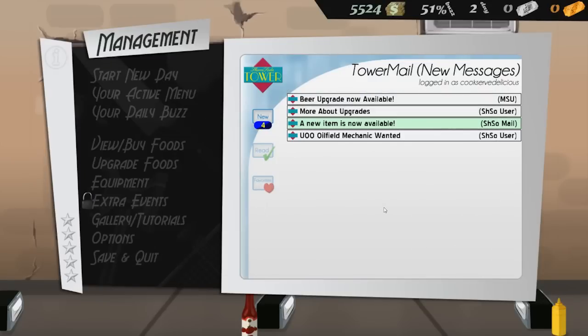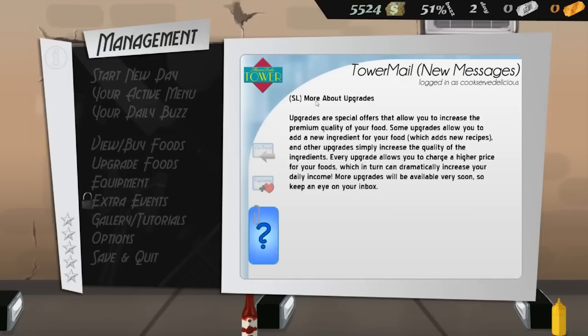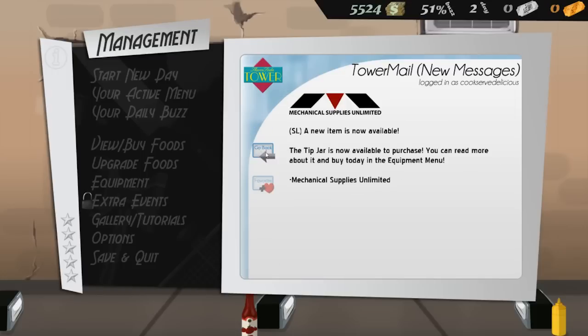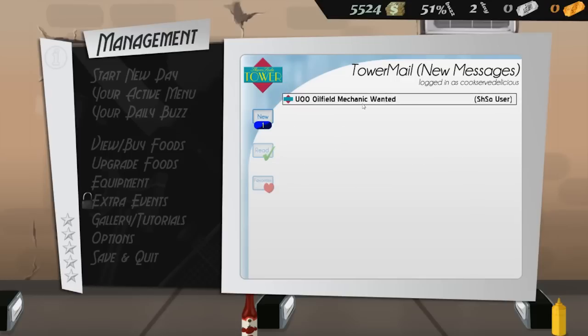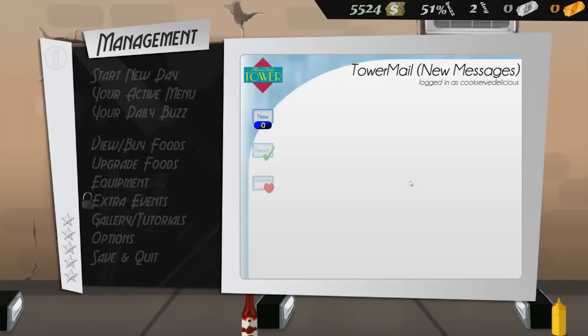Check it out — end of the day, we got some mail. Beer upgrade now available! And also — the tip jar is now available, so we can start accumulating our 100 bucks worth of tips. There's also a job listing for an oil field mechanic — anything other than spending another day in this wretched restaurant! It's stressful, and all we made was like 300 bucks. I can't believe it.